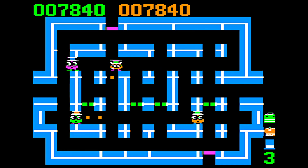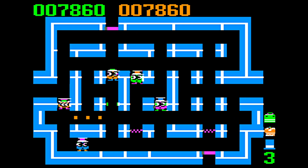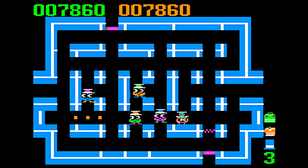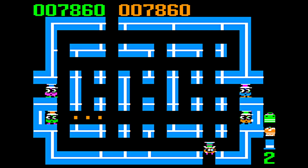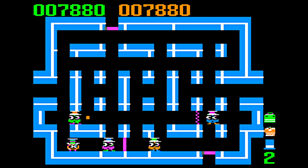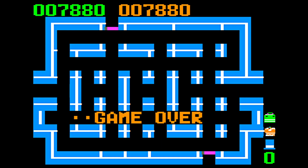I gotta press the button to start — oh my god. Oh, we've confounded him with the door! So is it like the last white line you went through — next time you press the button, a door appears there? That seems like maybe what the mechanic is. Oh no, I couldn't outrun him. Still got those three dots over there. I think it's the last white line you passed through. Burning down my lives trying to get these dots.